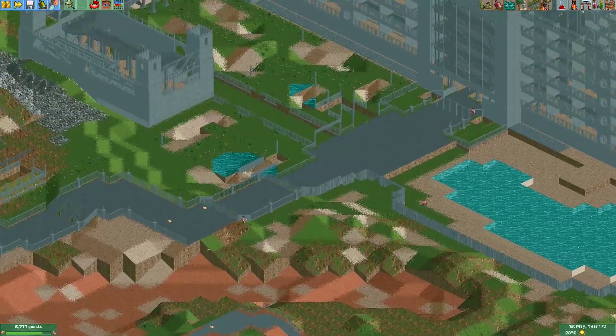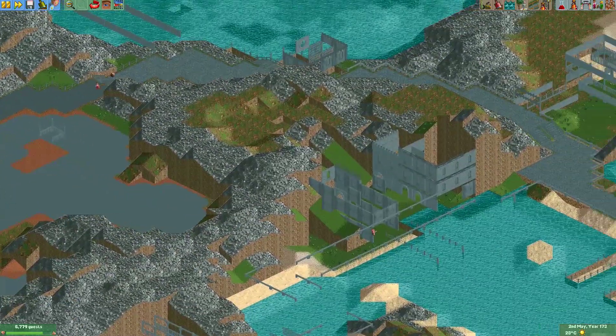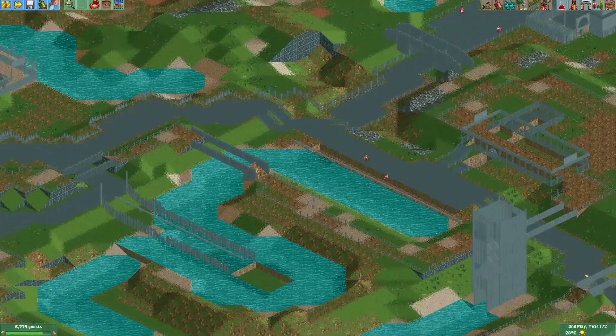This will really help you if there's a place in your park that's neglected by a handyman. Then this feature will really make it easy for you to find a spot where you should have more of them.